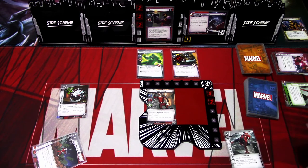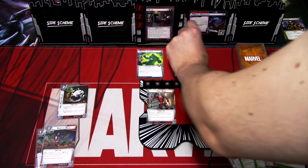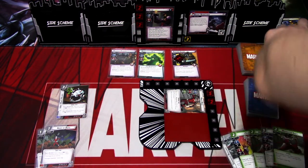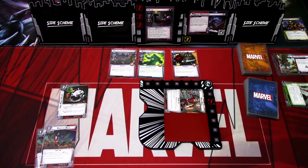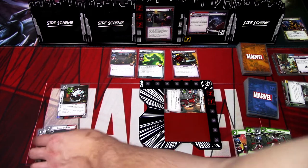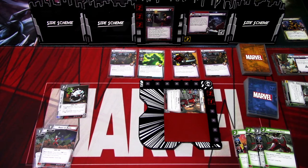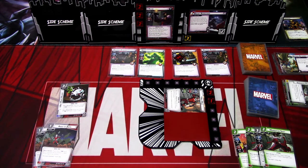We draw: Enhanced Reflexes, Clea, Momentum Shift, Wasp, and Momentum Shift. We go to the villain phase: add a threat to the main scheme. Claw attacks — Ant-Man defends. One plus two, we put the Weapons Runner into play, so three damage total — one gets through. Then the minions attack: we discard one counter at random and take three damage. We lose the Enhanced Reflexes. Encounter card is another Weapons Runner. We really need to end this as soon as possible.